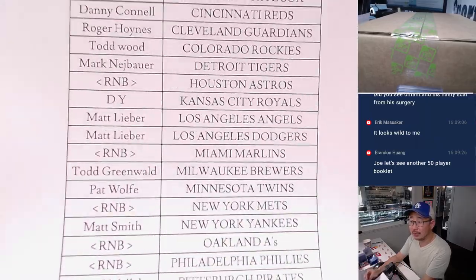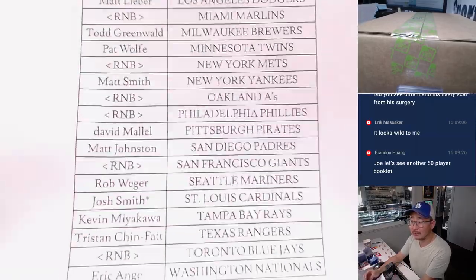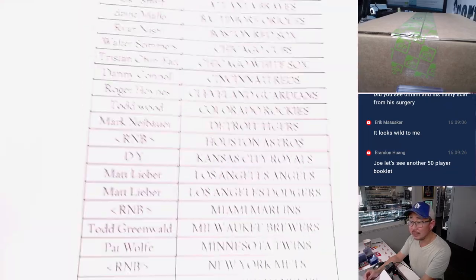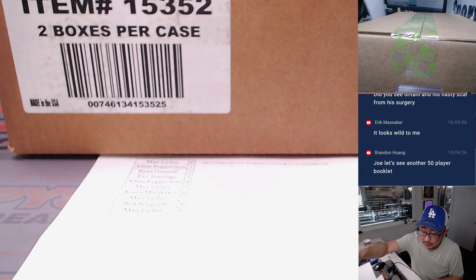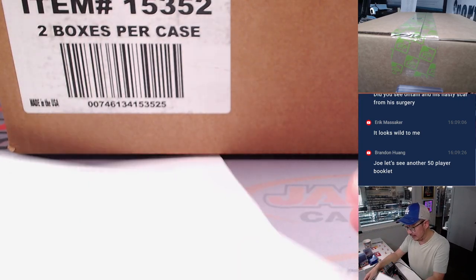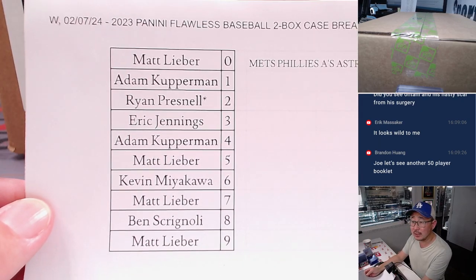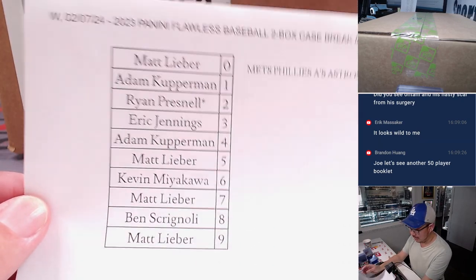So where am I holding this piece of paper right here? Alright, so there's everybody. We did a random number block. So for the teams that weren't selling, we pulled those teams out and then we turned them into a serial number break. So just these teams right there.